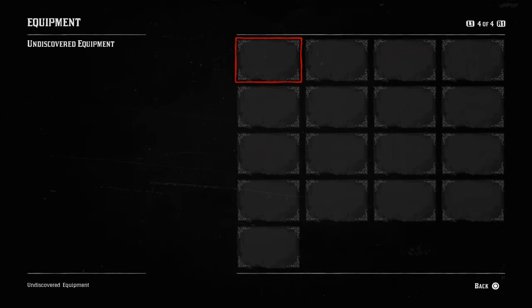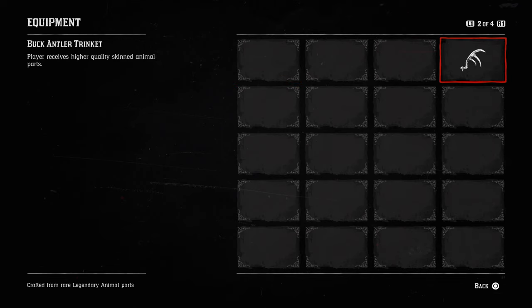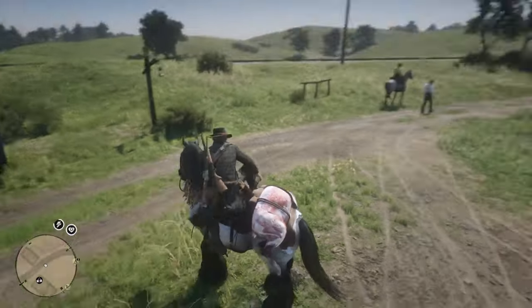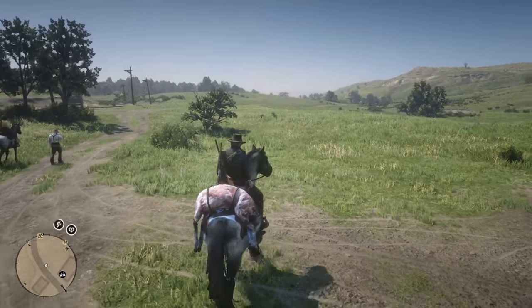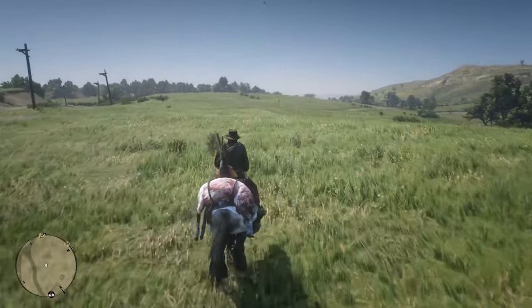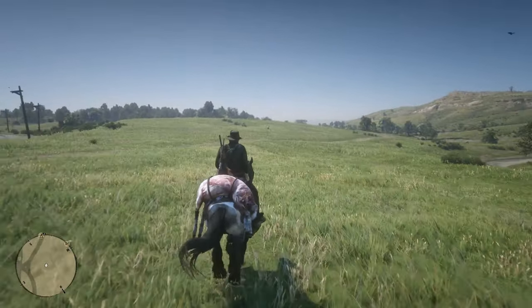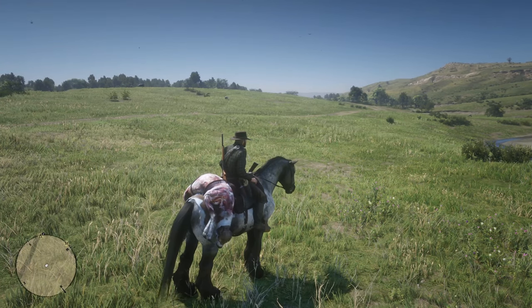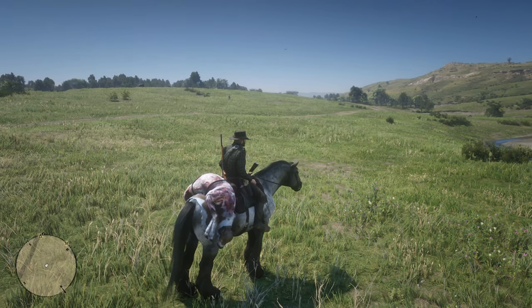Coming into the menu: Buck Antler Trinket — player receives higher quality skinned animal parts. Crafted from rare Legendary animal parts. That's how you get the trinket. Go out and try it for yourself — it doesn't work 100% of the time, it just increases your chance of getting a better animal pelt. Also make sure that you do go off and sell the Legendary Buck carcass and the Legendary Buck animal pelt to the trapper for the money and various clothing unlocks you get from those items.